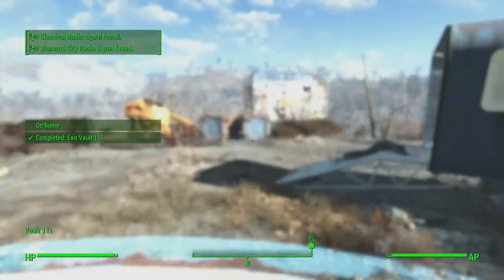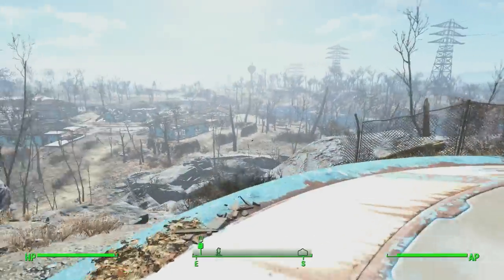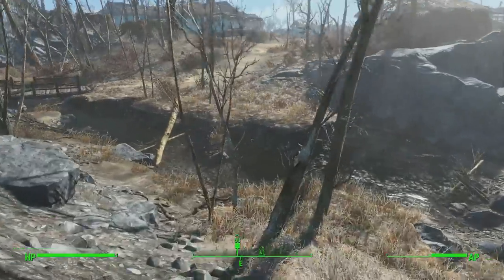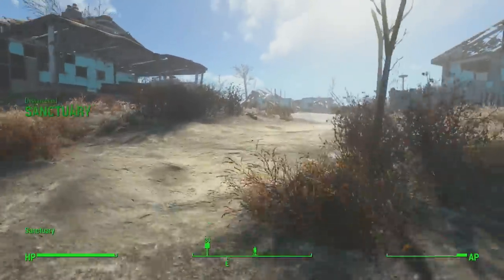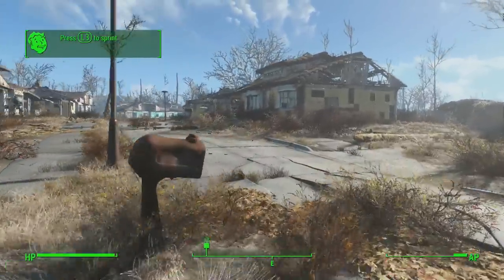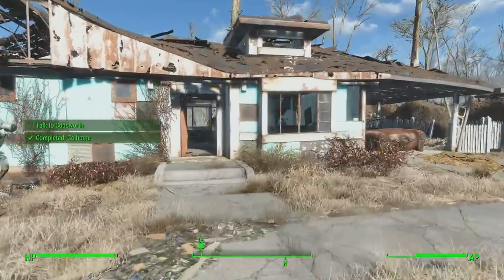I'm on the surface now. The first thing I'm going to do is come over here and grab some stimpaks just in case — you're probably going to need them. We're going to make our way down to Sanctuary. I'm not going to talk to the robot or do anything there, I'm just going to move on almost right away. The main thing we're going to do is go home because there's something I really want there, and then I'm going to do the first big exploit.